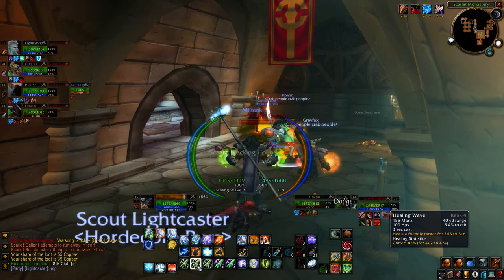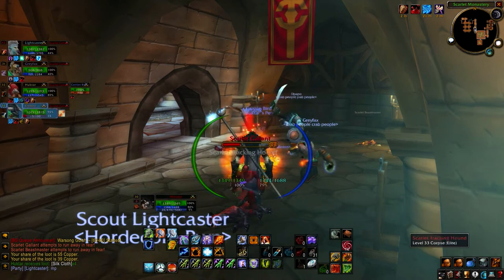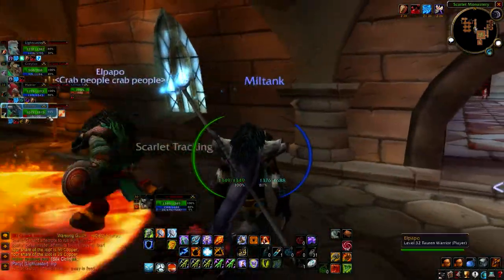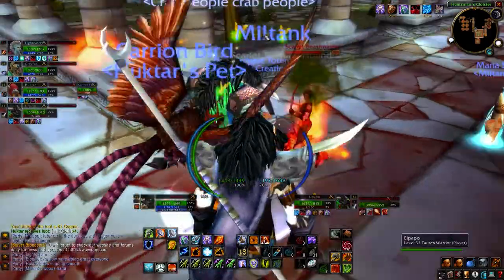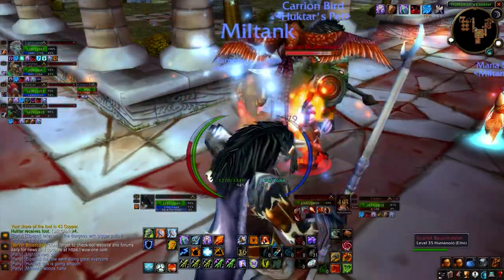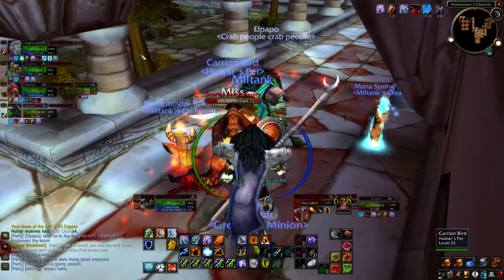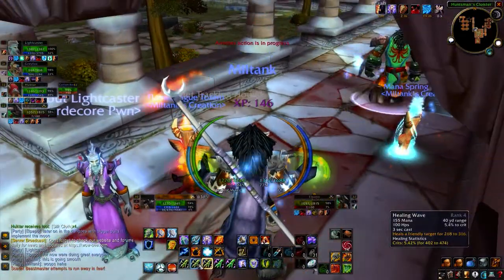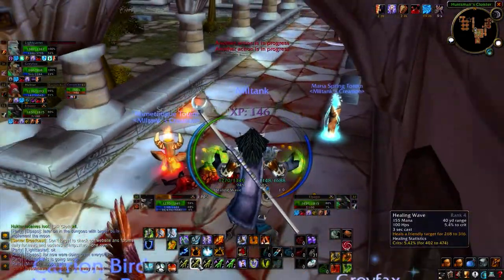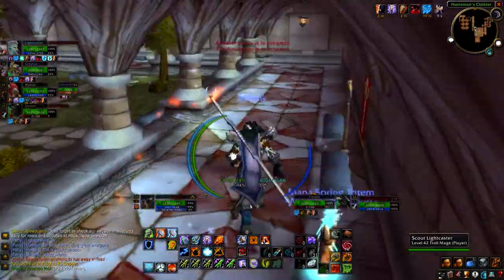This is the Library wing of Scarlet Monastery and it is the rightmost entrance when you're trying to get into the instance. The minimum level requirement to actually enter the instance is level 29, but I recommend trying this dungeon, especially if you're a DPS or tank, at level 32 or 33 at least, because all the mobs are around that level and the two bosses are like level 35 elites.